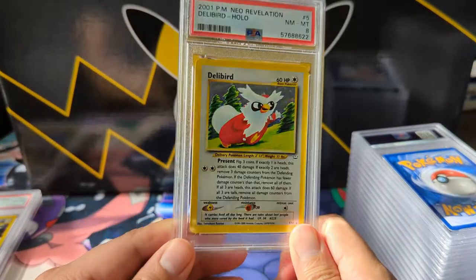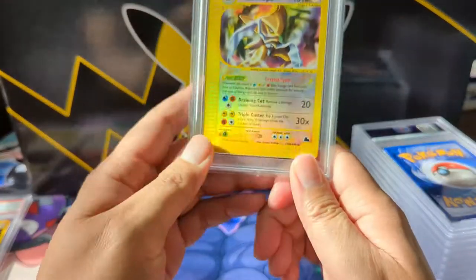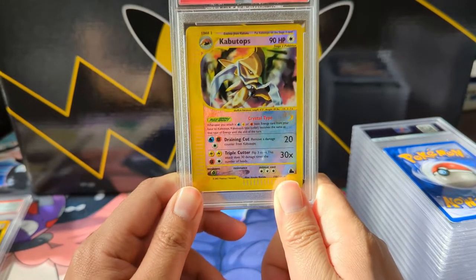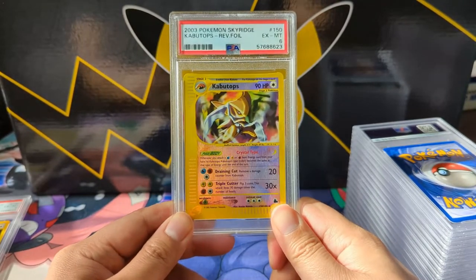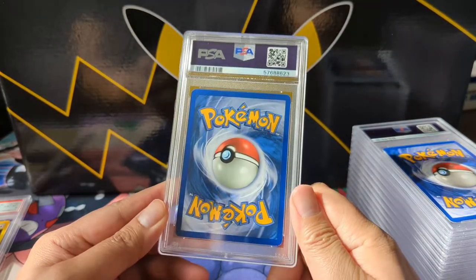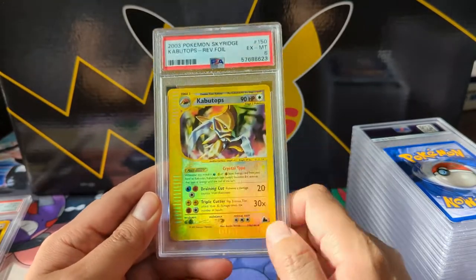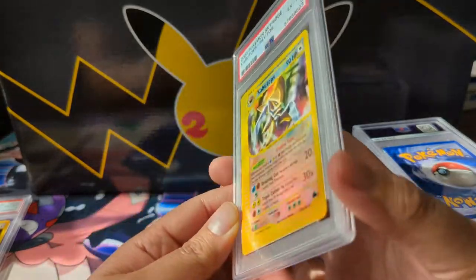This Delibird art is so weird. The last two cards are some pretty good ones. We got a Crystal Type — definitely something I wish I had picked up earlier. Crystal Kabutops — the reverse holo, just a 6, a little disappointing. The back looks better than a 6; there must be a bend I'm not seeing, though I can see scratching on the reverse, and that's probably why.